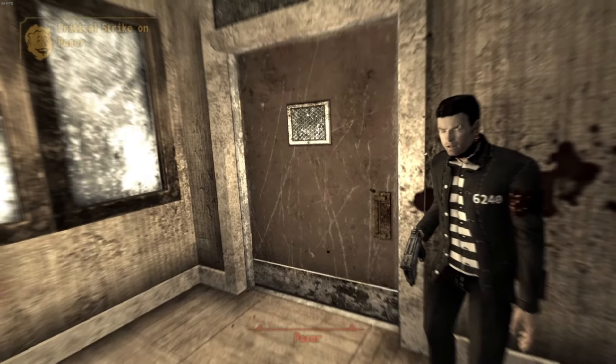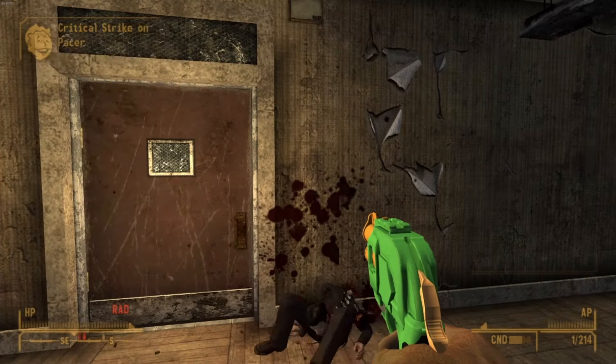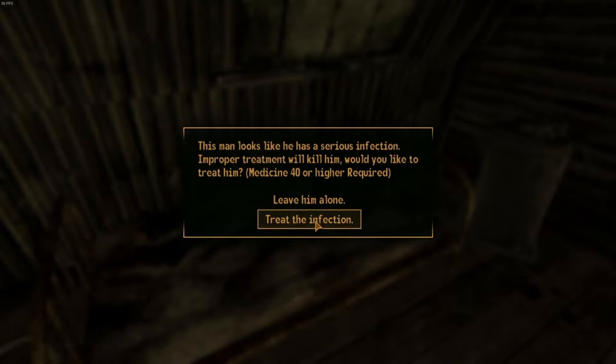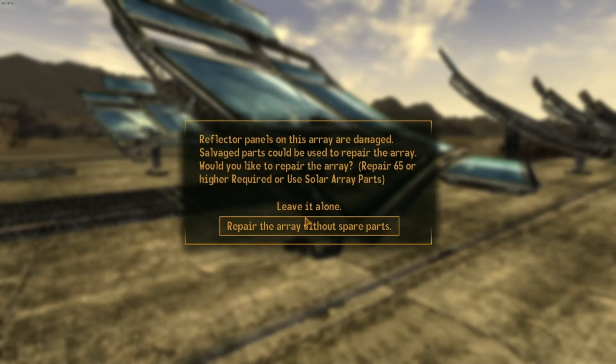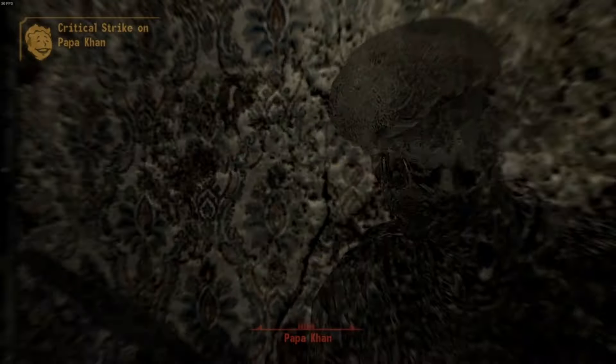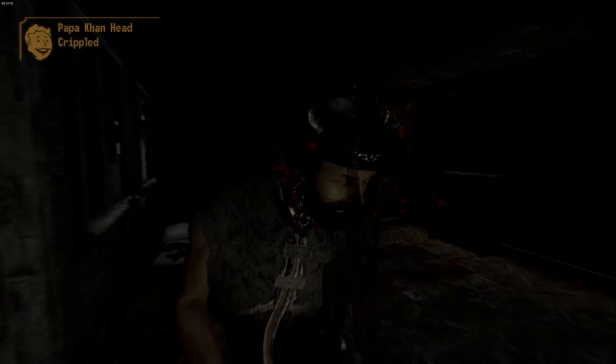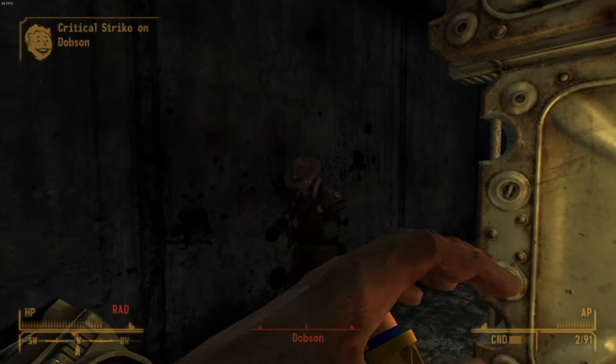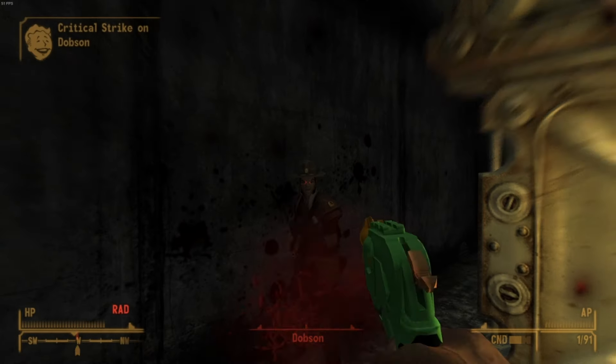First on the list is killing Pacer, since he's just standing right there. Then we head through the artillery barrage to help the Boomers by styling on Argyle, listening real good, and harnessing the power of the sun. I then head over to Red Rock to sneak-kill every Great Khan I could see, went to Hidden Valley to get a collar around my neck and shoot Dobson in the face, and kill the Brotherhood.